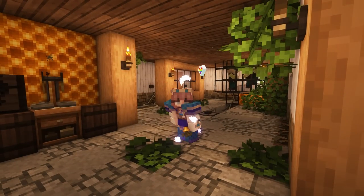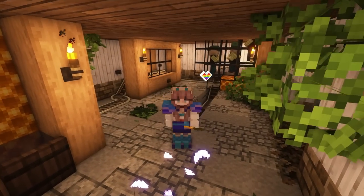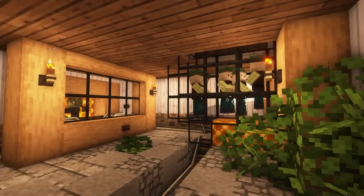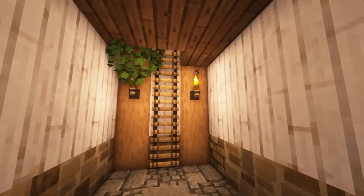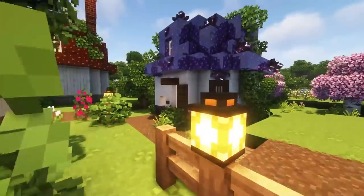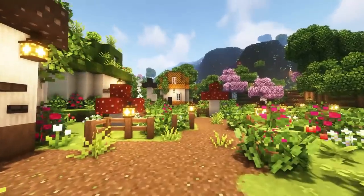Welcome back to another episode of my cottage core lens plate survival series. In the last episode we made a villager conversion area so we could convert our villagers into zombies and get better trades. We also expanded our mushroom village and included three new mushroom huts for our villagers.